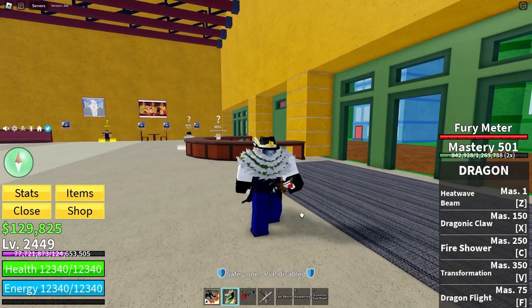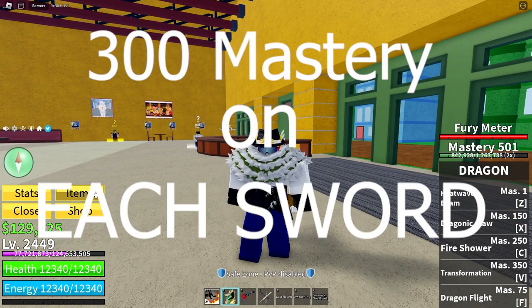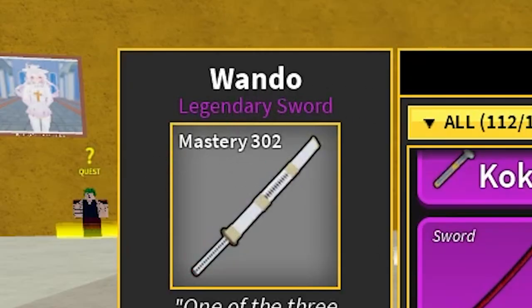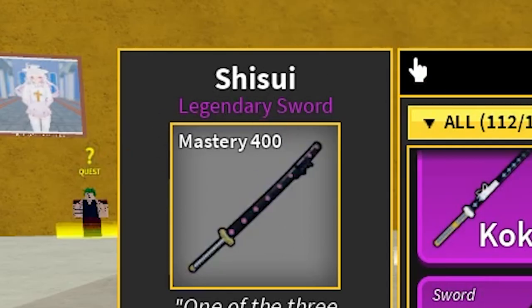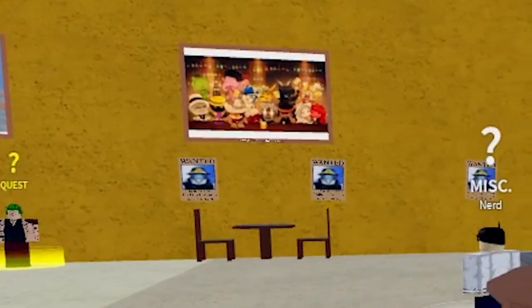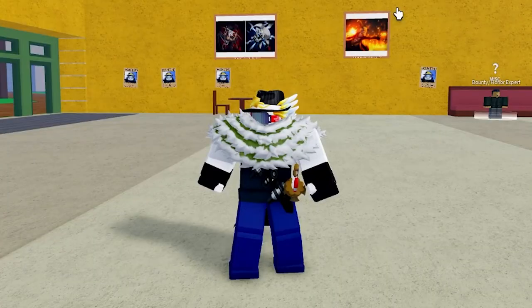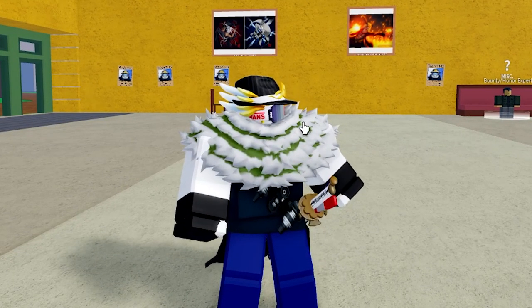After you have all of that, you need to get 300 mastery on each sword. As you can see, I got 301 on Sadi, 302 on Wando, and 400 on Shusui. You don't need 400 — I just got it because I like Shusui. By getting 300 you unlock all of their moves.